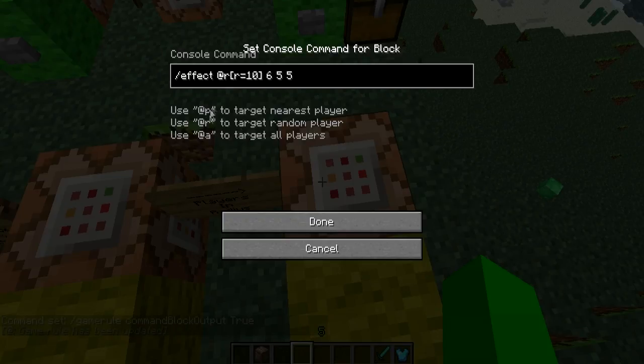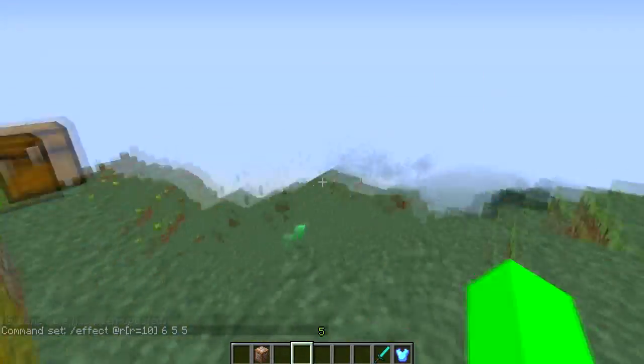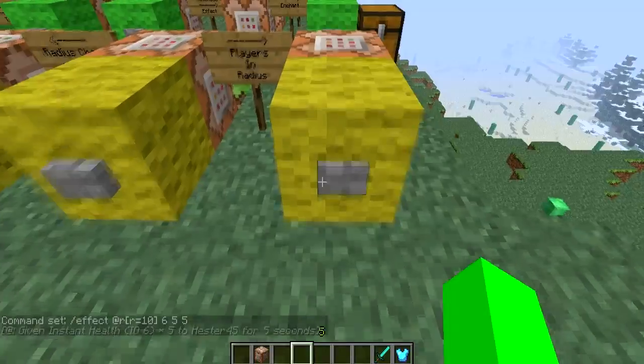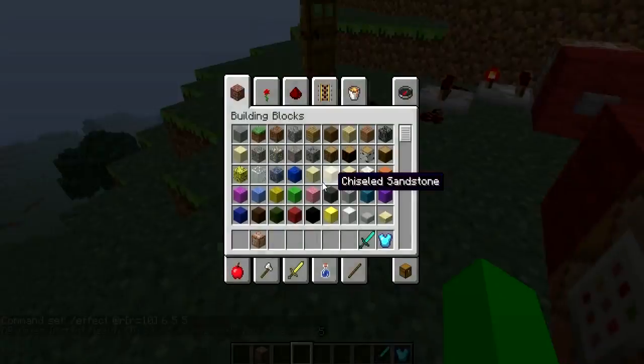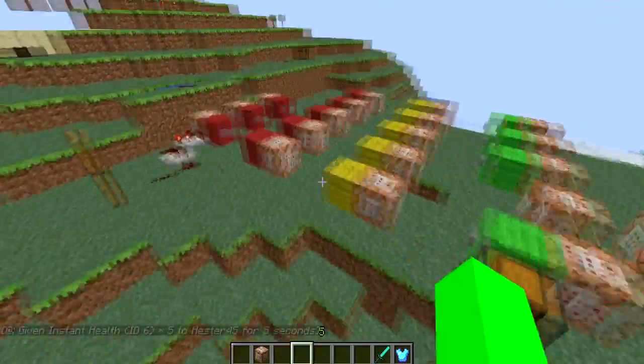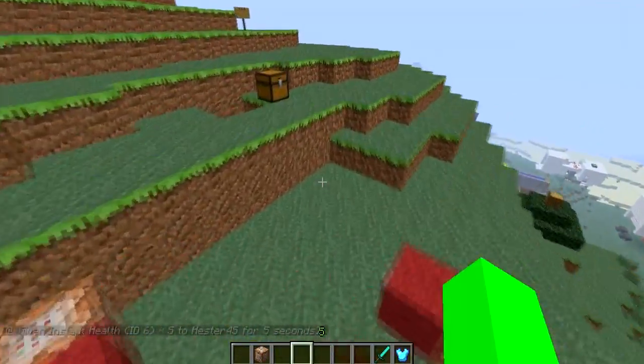These are the different target types — I could also do at A which would be all players. This one uses at R, which means a random player within the radius of 10 — give them that effect. If I had another person here you'd see it'd be random which of us got it. When I click that, it gives me instant health.